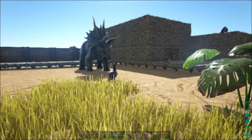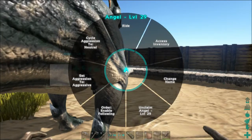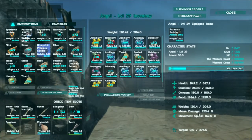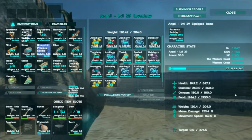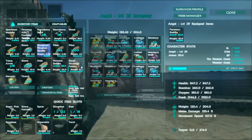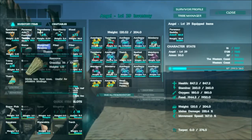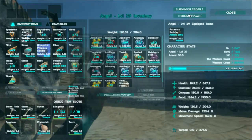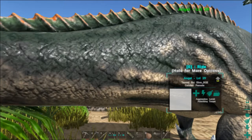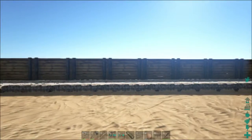If you want to guess which one of these pets is our strongest fighter — if you were saying Angel, you're probably right. She's got 847 health, deals 233% damage, and has 260 stamina. She's got a pretty good-sized torpor. As you log out, she carries poop and then she poops. On a single-player server, time does not pass when you log out, so that's why they still have so many berries. Those are her stats — she has a saddle on her.